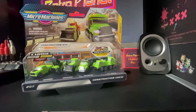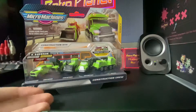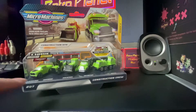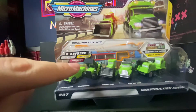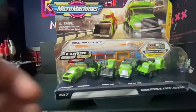Right off the bat we can already tell that the Construction Crew is a bit of a reference from Series 2, in which all the vehicles are orange, but we've got some different vehicles this time. Just so you know, this pack has got no rare, ultra rare or treasure chasers, so you're not going to see any of these vehicles with any of those colours.